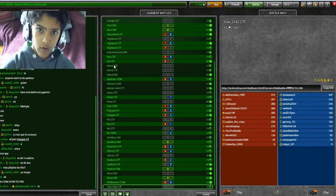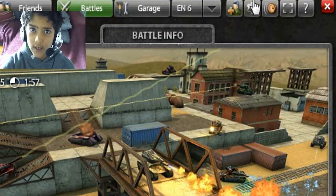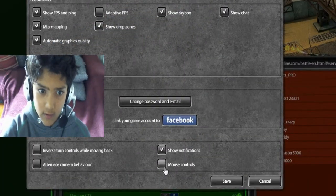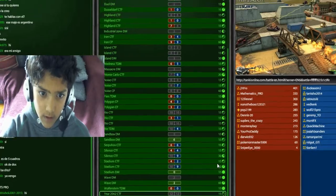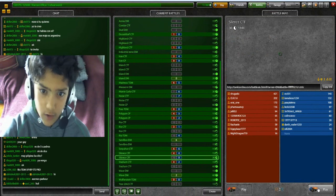So if you want to get mouse controls, you click on this panel here. Once you click here you will see mouse controls. If you click on mouse controls you will see this option, and then you click save. Now I'm going to show you a battle.